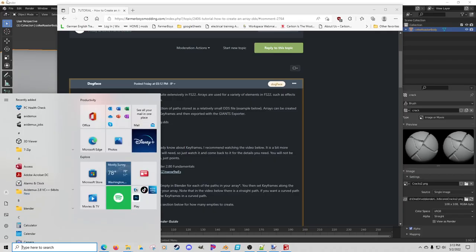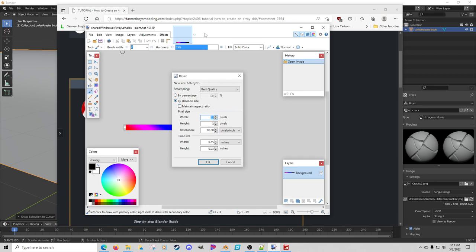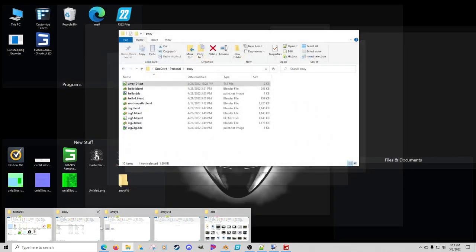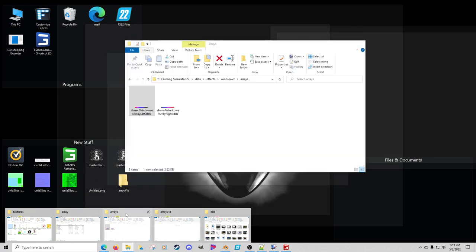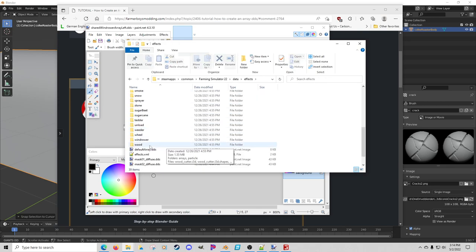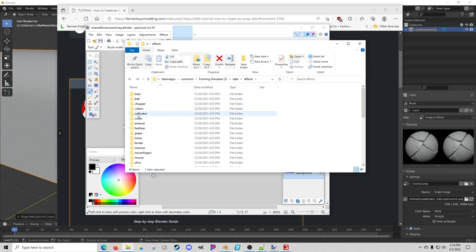We're gonna jump right into Blender. Right off the bat, this is how simple this file is - it's just a shared windrow array left, and that's what had to be mirrored. There's a curve there, and if you go to image resize we're talking 53 by 3 - such a simple little file. You can find this information in Farming Simulator data effects, simply in the windrower, and there are the arrays themselves.